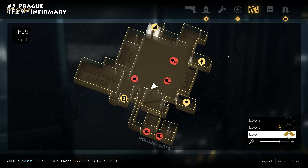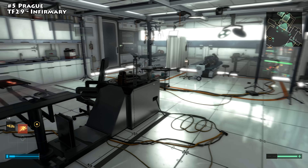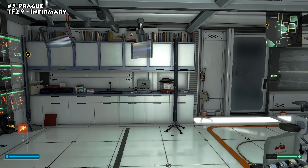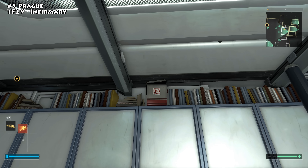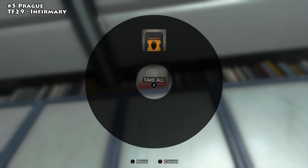The next Praxis kit is found in Prague in the TF-29 offices. Go to the Palisade station, pull up your mini-map, and look on the northern edge for the giant TF-29 initials. A quest naturally leads you there. When you get down inside, head to the infirmary. Over near the cabinets, all the way up top, there is a medical box — search it and you'll find a Praxis kit.